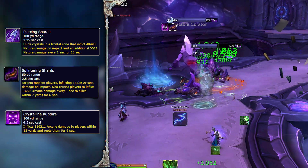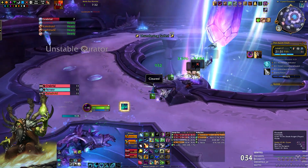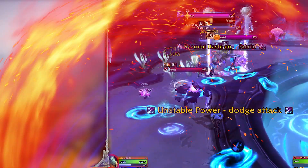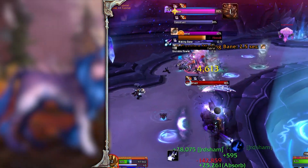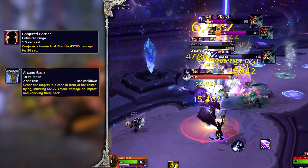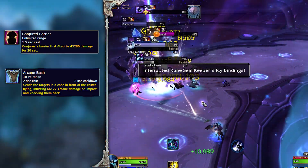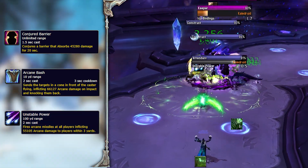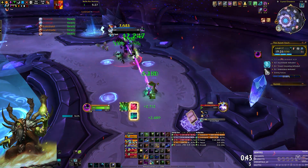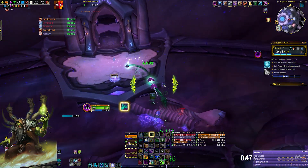The last mob type on this ring is the Crystal Thrasher, also one of the whelp packs from earlier. It does a Crystalline Rupture you should dodge — it deals a lot of damage to players within 15 yards and roots them. Once you clear all stationary packs on this ring, a new book will spawn on the inside ring taking you one level lower. Here you'll find the same trash as before plus Arcane Constructs casting Conjured Barrier for a shield and Arcane Bash dealing frontal damage and knockback — dangerous on a floating platform. For our route, we clear the left side and continue toward the second boss.